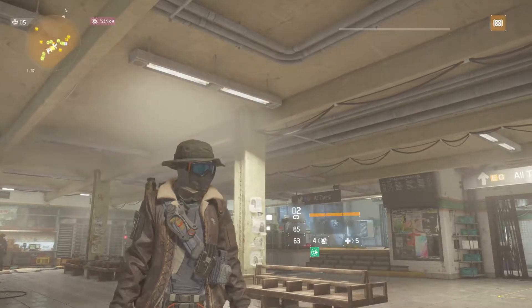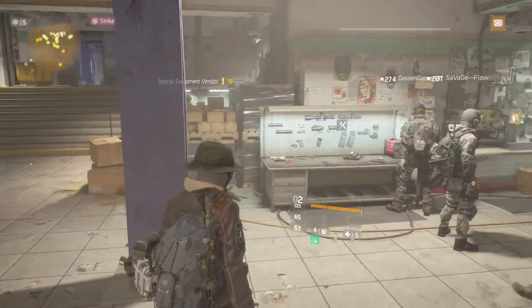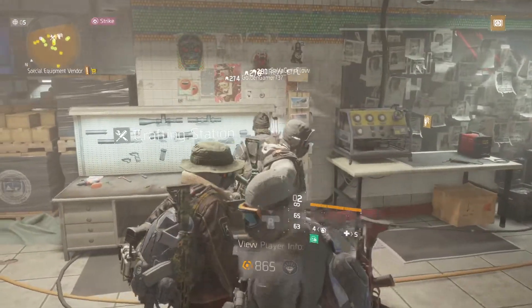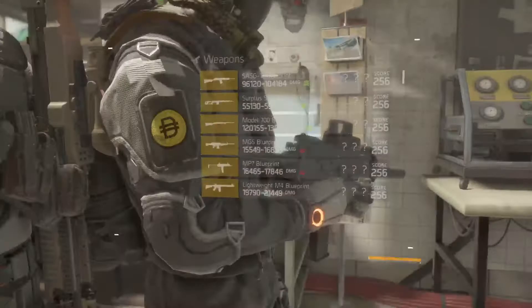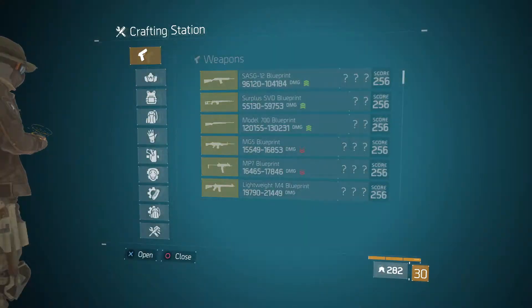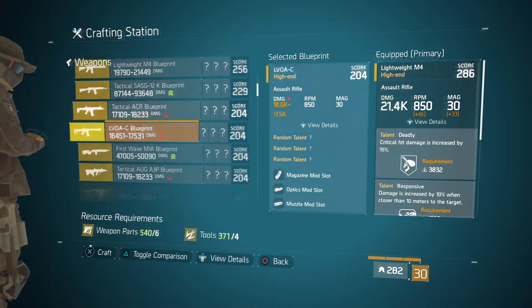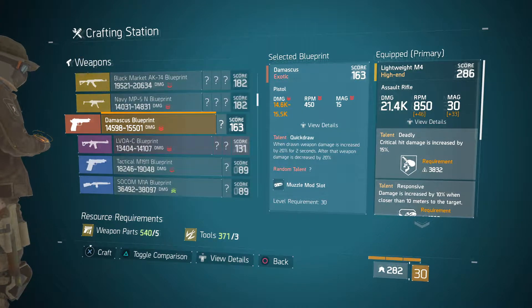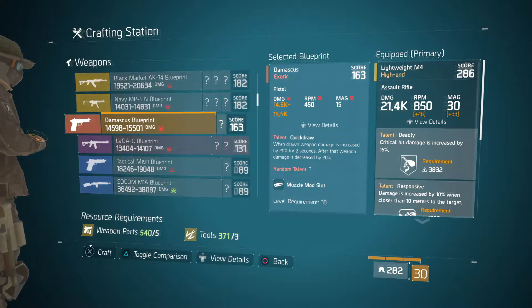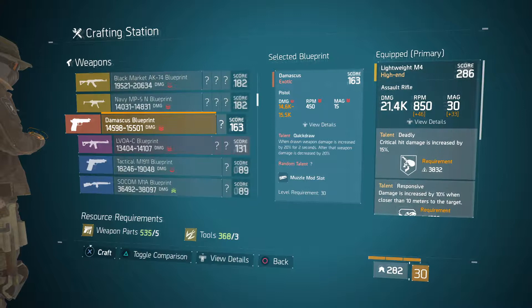Today, for anybody that doesn't know, a little easy cheesy way to get some Division Tech: go to the crafting station. Once you hit level 30, you get a Damascus blueprint. Now the Damascus — they changed it to a freaking exotic — so you go right here and craft a bunch of them.